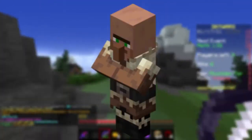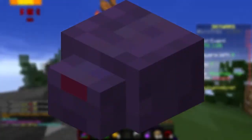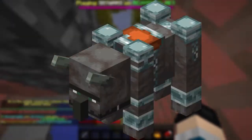Useless mobs like bats, baby animals, wandering traders, villagers, iron golems, and snow golems all drop 0 XP. Endermites drop 3. Most hostile mobs drop 5, with 1 to 3 extra per each piece of equipment. Hostile babies drop 12. Blazes, evokers, and guardians drop 10. Piglin brutes and ravagers drop 20.